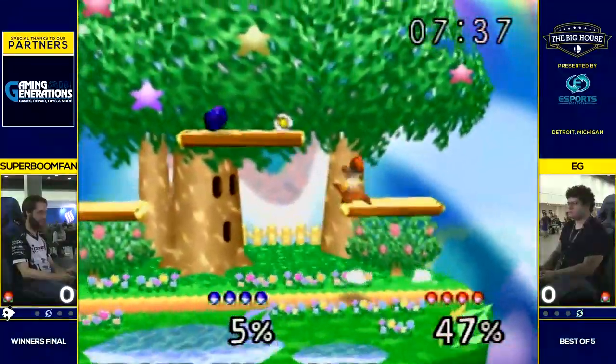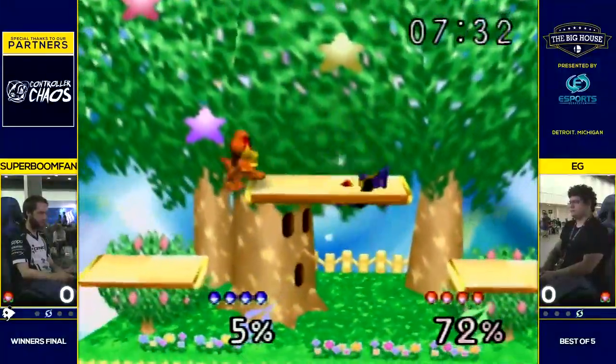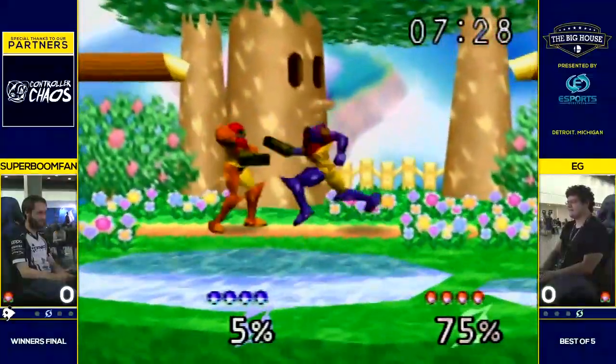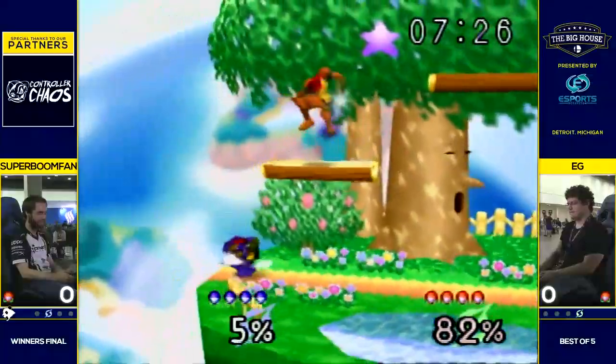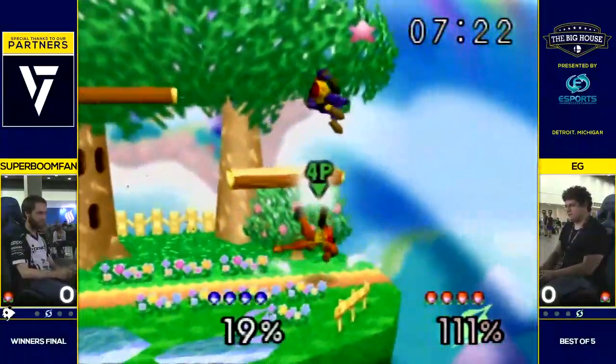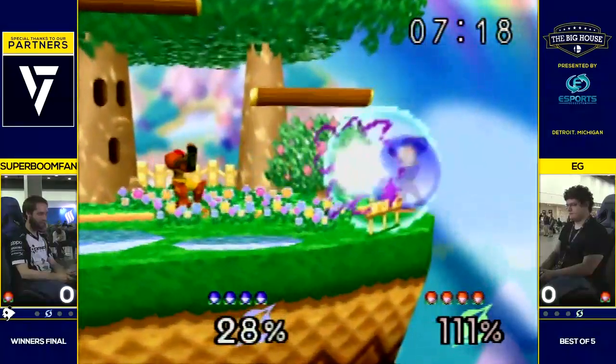What we will see in this matchup: if one of the Samus players is jumping on platform, they're going to try to catch that with the forward air. But nice defense from EG, trading it with that down air.